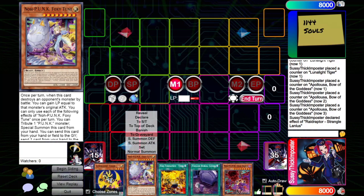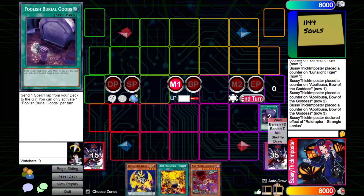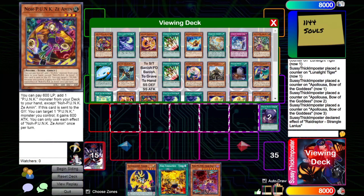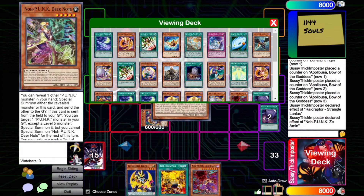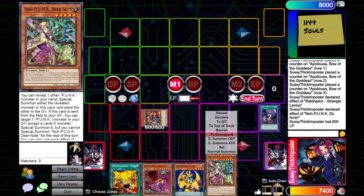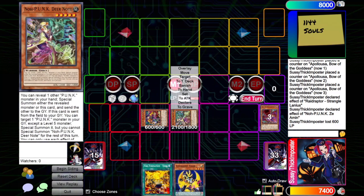We are going to go ahead and activate Foxy Toon from our hand to discard it, and then at resolution, we'll send a card from hand to graveyard to special summon Seaman. Then Seaman will activate — pay 600 to add Deer Note. And then we're going to activate Deer Note in hand. Because we have another Punk, we can just do this.